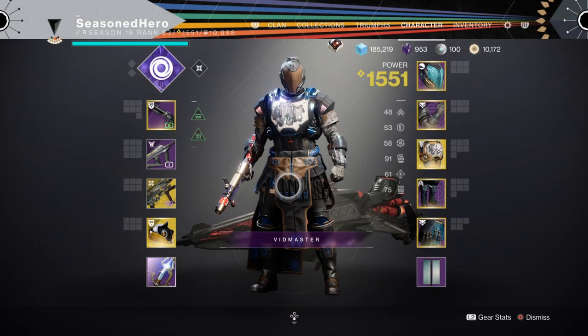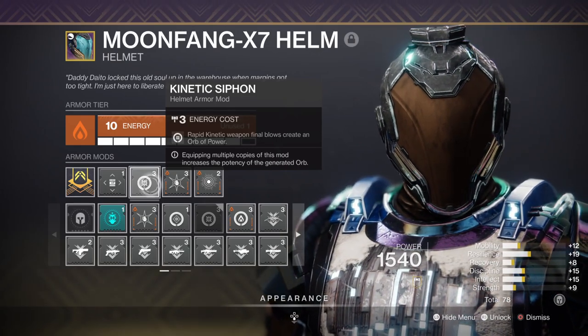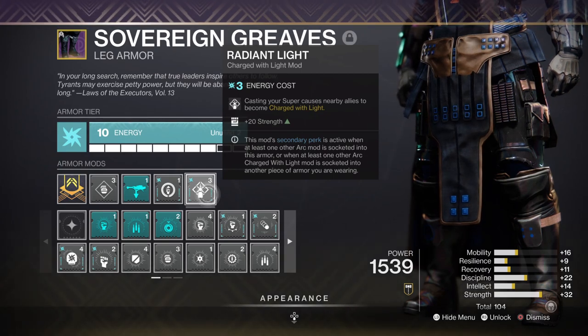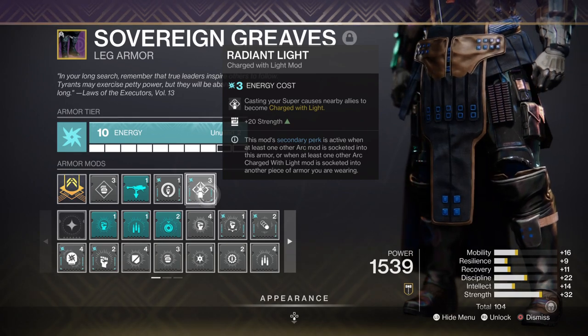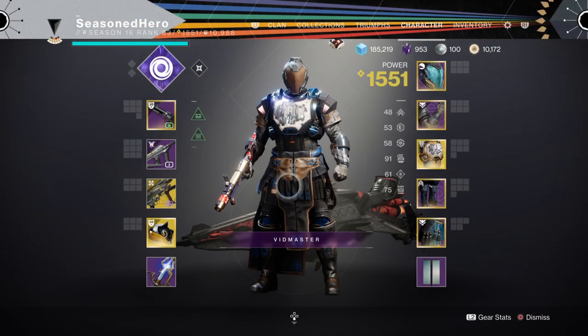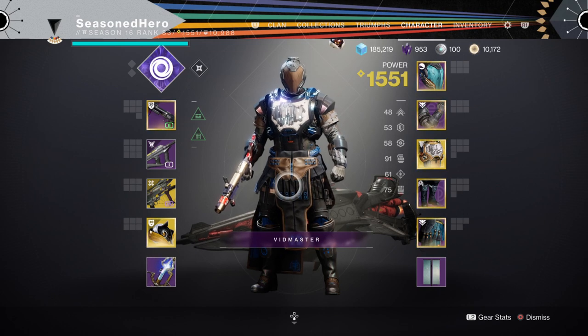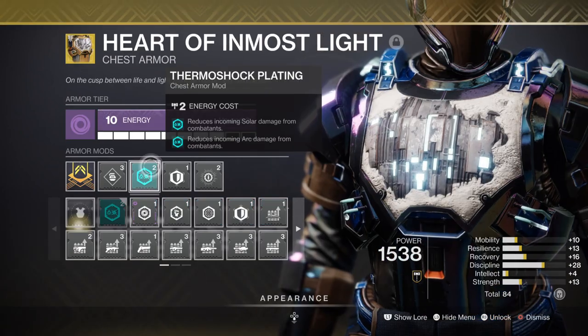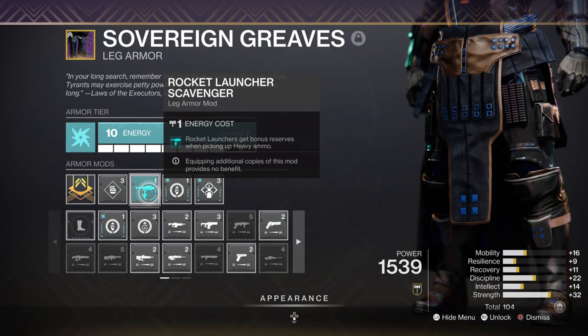Strength is at 70 — the second most relied-upon ability stat — and should be as high as possible. If you can reach 80 for extra insurance, aim for it, but if not we have alternatives. The Kinetic Siphon mod works alongside the Invigoration mod so that every time I create an Orb of Power I'll get back some melee energy. Adding the Radiant Light mod for plus-20 Strength should cover you in all areas. Resilience sits at 50, which is fine since it recovers quickly at that tier, and adding wells to the mix covers what's needed. We also have Momentum Transfer for faster melee cooldown, Thermal Shot Plating for increased defense against arc and solar damage, and Rocket Launcher Scavenger for increased rocket reserves.